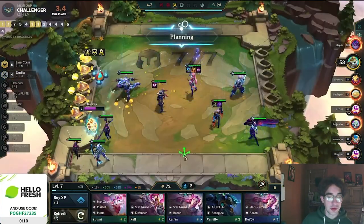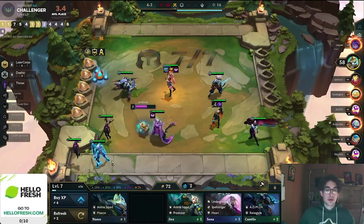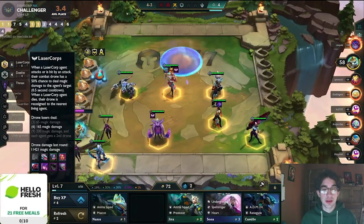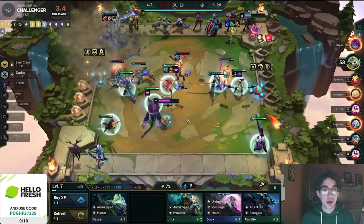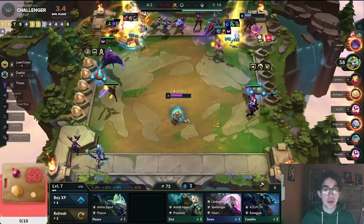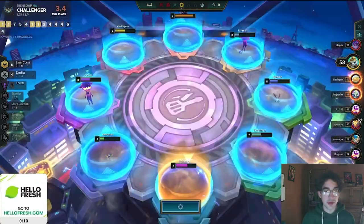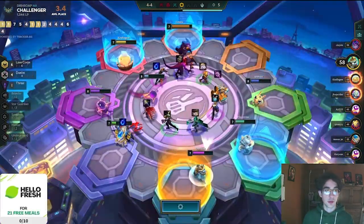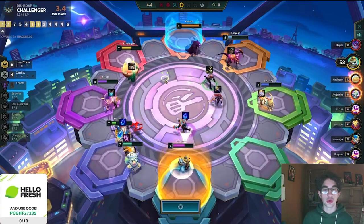He goes ahead and chooses Exiles for his final augment of the game. He was looking at the decision for a while and was going to go for Celestial Blessing, because — if you don't know — the laser core drones heal your units. If you have Omnivamp, then the laser core drone damage heals your champions. And since the laser core drone damage is overtuned, you often heal a lot more than you probably should be, which is why the comp is so strong at top-faring.